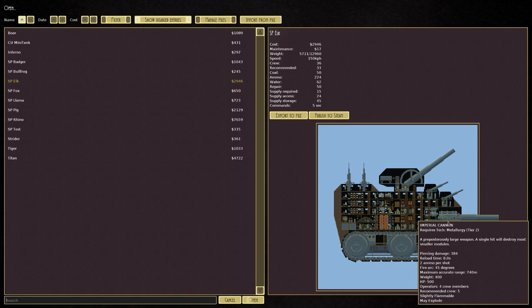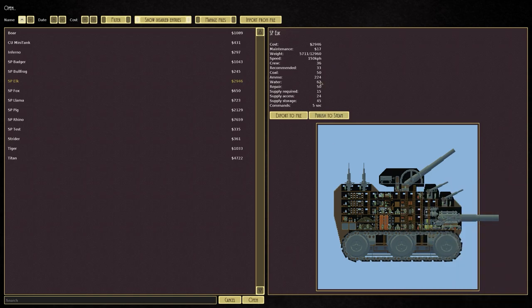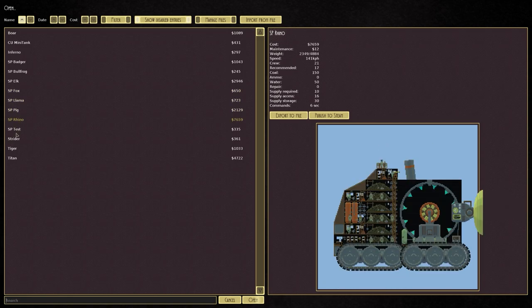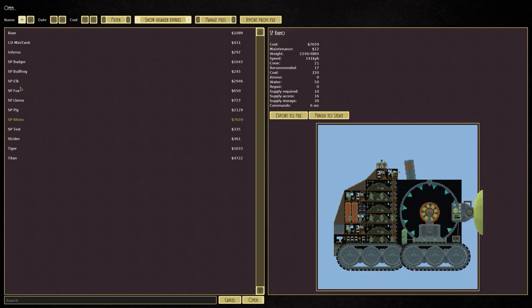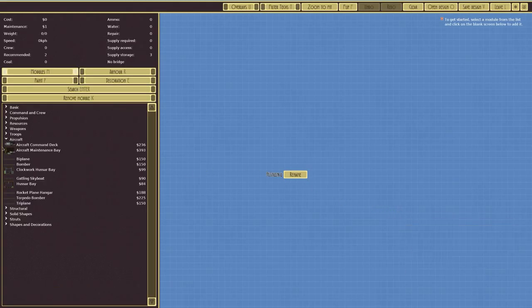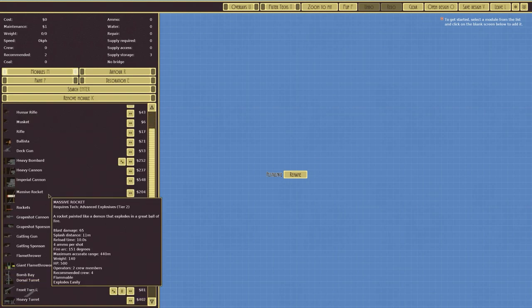We've got the Elk which is just a great all-round vessel — it's got weapons all over it, good defenses, good armor. It's not going to be winning any races but it gets where it needs to be. Even the biggest and most expensive thing we have — the Elk — it's still not got a huge amount of weaponry. I want to make a siege vessel, focusing mainly on the aerial torpedo, because it's just my favorite weapon in the game.